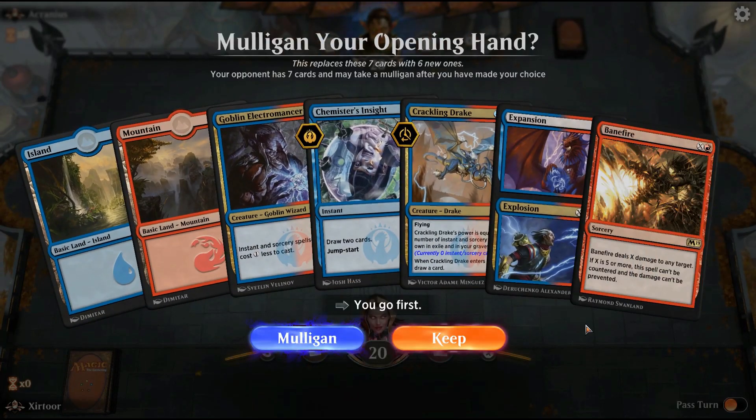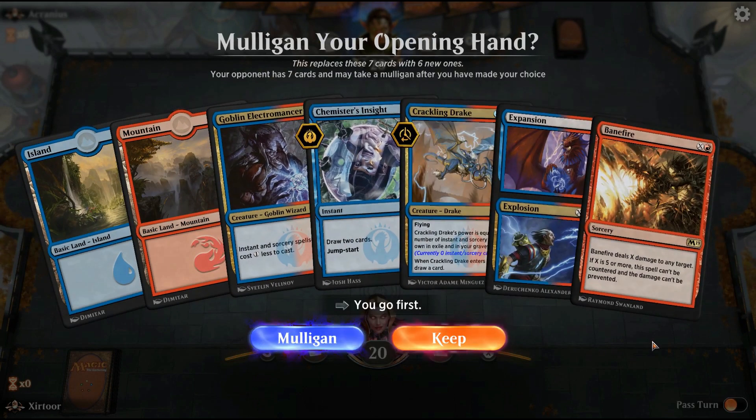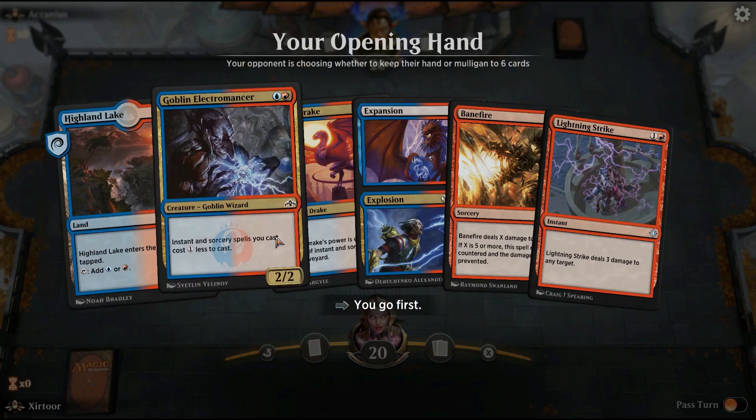So let's see here. We have just two manas. So should we do a mulligan perhaps? I'm gonna go first as well. I think we have to mulligan.